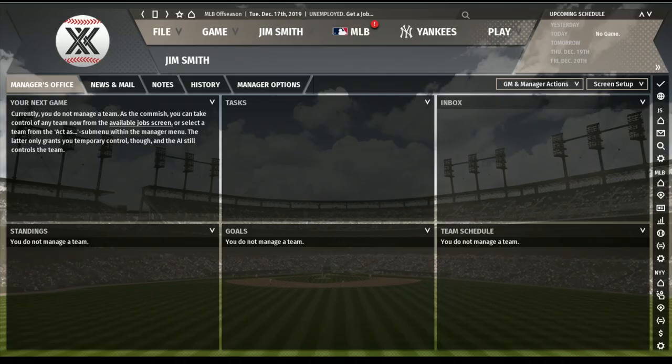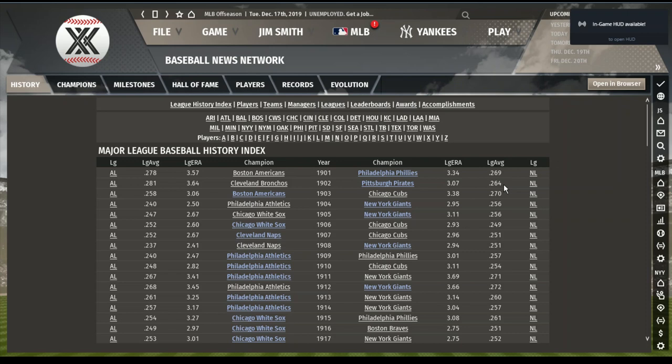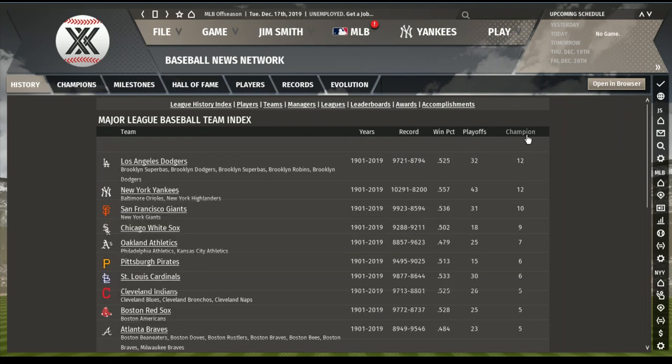I honestly haven't looked. Never mind, the Yankees are showing there — when it first started, it was the Orioles. Looking at the History Index, we get a World Series every year. The Boston Red Sox won the first two, winning the 1903 series. The winningest teams are the Dodgers and the Yankees, each with 12 World Series. The New York/San Francisco Giants have won 10.